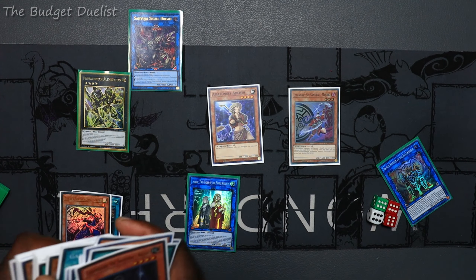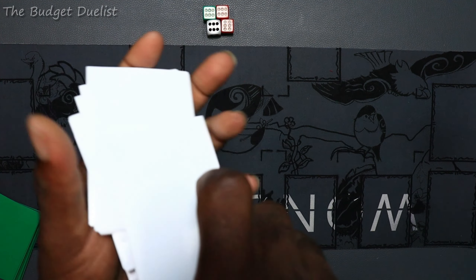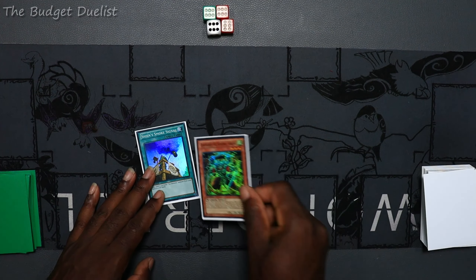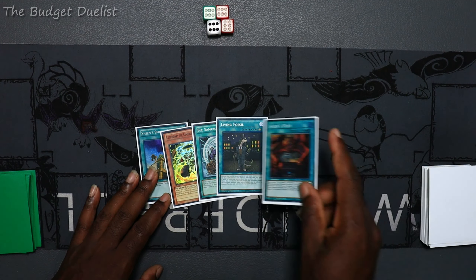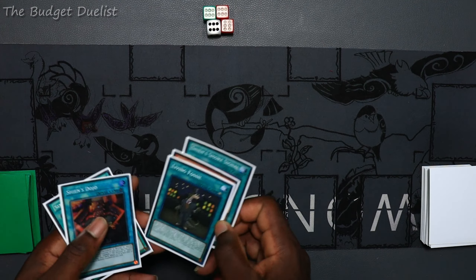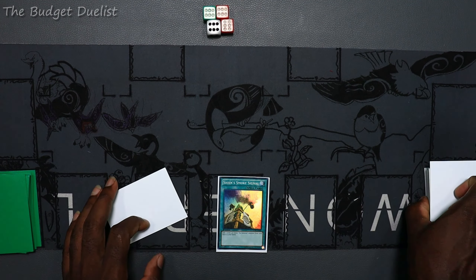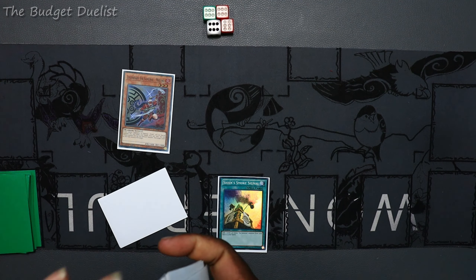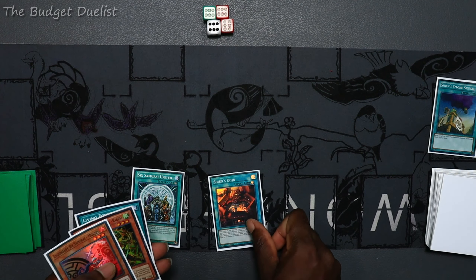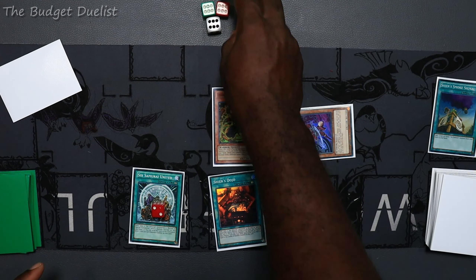Because of Primatech, I can get into Amazonist Archer really easily, and that allows me to do my FTK super easily. So let's shuffle up and do a second test hand. All right — we need one counter-holding card and a way to special summon monsters. This hand is pretty solid: we have two counter-holding cards, and a way to special summon monsters which is Kigeki, plus Smoke Signal to search out the monster. First I activate Smoke Signal to search out Mizuho.